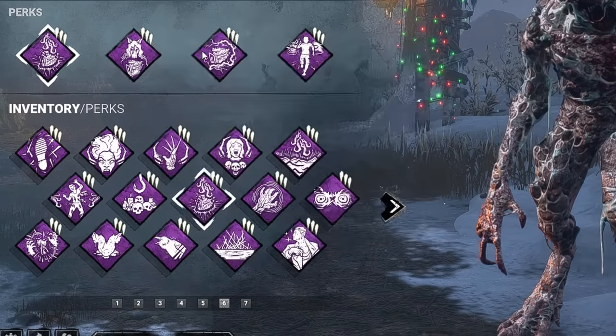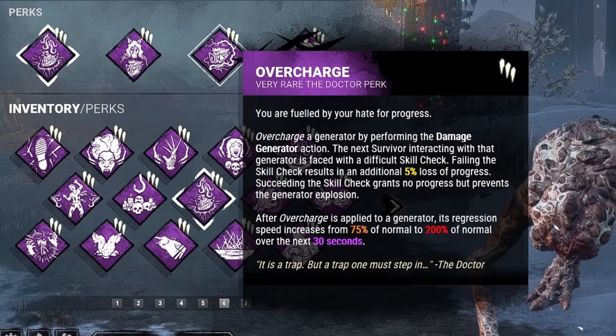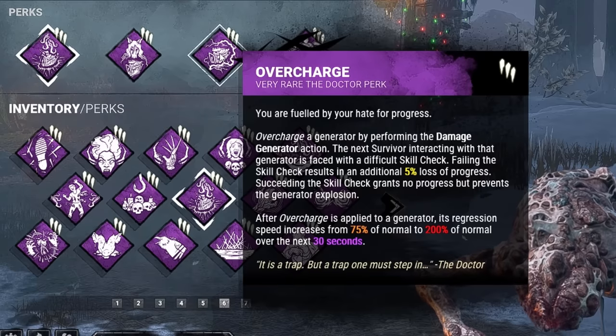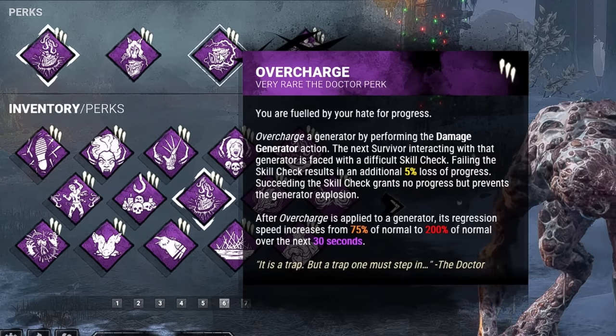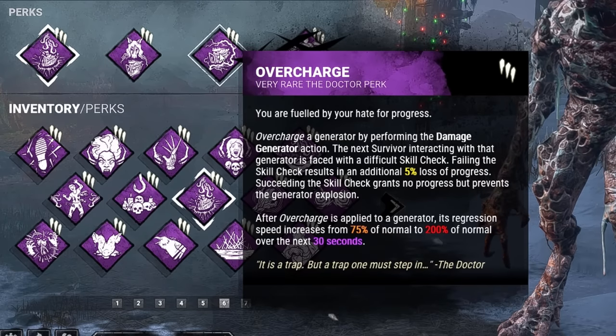For our third perk, we're bringing in Overcharge. Whenever you kick a gen, the next survivor who works on it is going to be faced with a very difficult skill check, and if they miss it, there will be additional loss of progress. On top of that, whenever you overcharge a generator, its regression will go from 75% to 200% of normal regression value over the next 30 seconds.